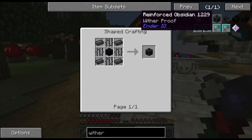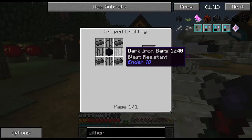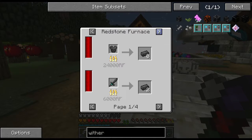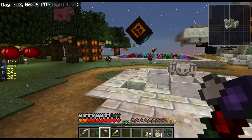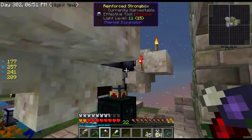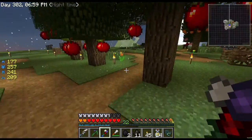Then I clicked on Reinforced Obsidian - it's witherproof. It's obsidian with dark steel ingots from Ender IO, and dark iron bars from Ender IO. It's blast resistant. And I'm like, how do I make these? Can I make these? It's iron, pulverized coal, and obsidian - and it's so doable! We're going to go kill the wither right now. We're going to get flight.